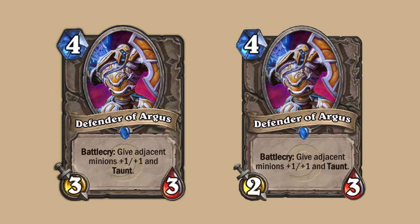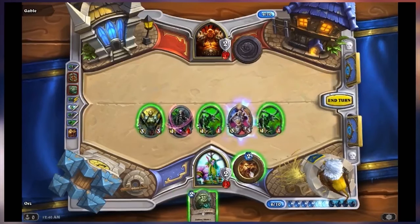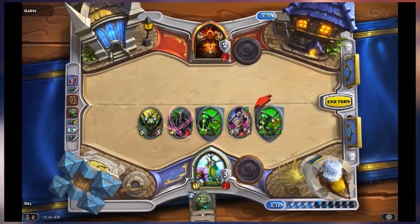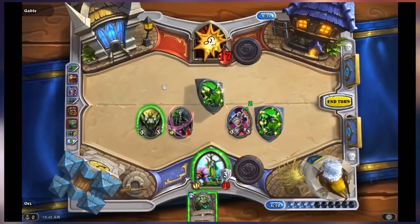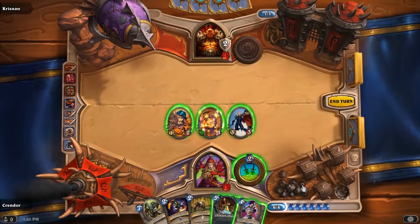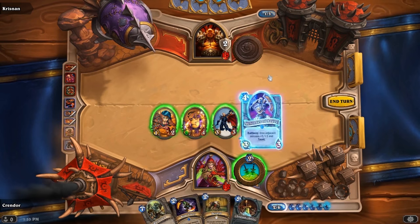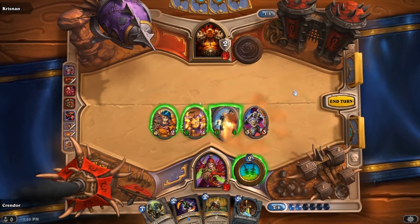Defender of Argus was nerfed from a 3-3 to a 2-3. As a 3-3 body, it gave you 5-5 worth of stats for 4 mana, which is really strong. Even with the nerf, the card has found a home in control type decks like Handlock or Renolock, more aggressive decks like Zoolock, and even some midrange decks like Dragon Priest. It also has great synergy with Brann Bronzebeard, where it can give you 6-7 worth of stats for 4 mana.